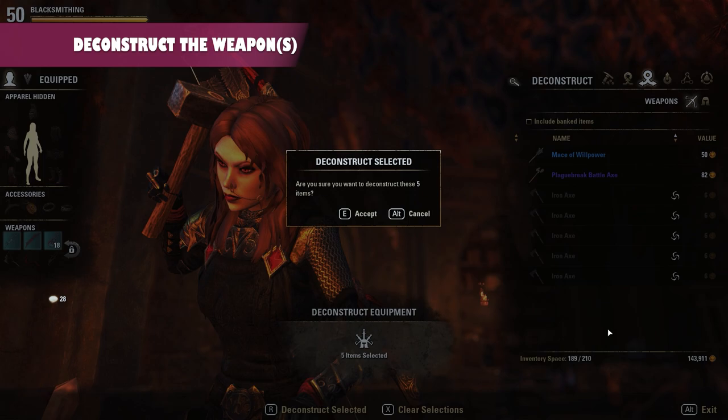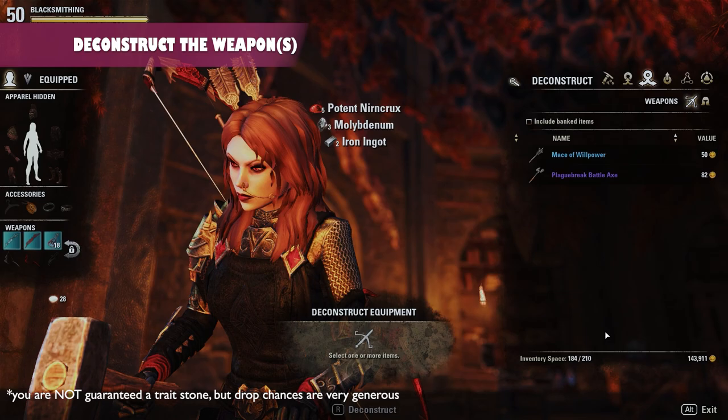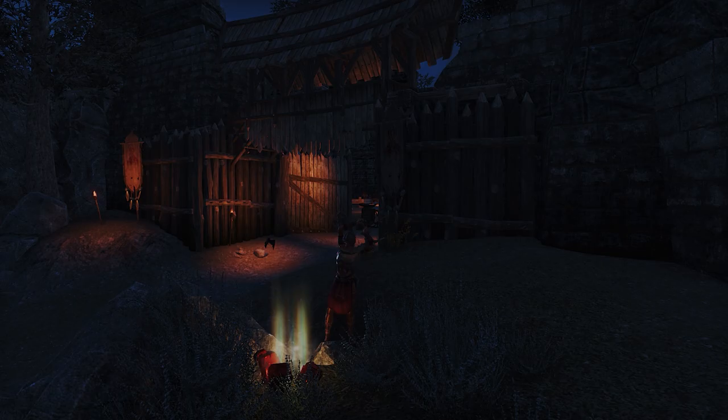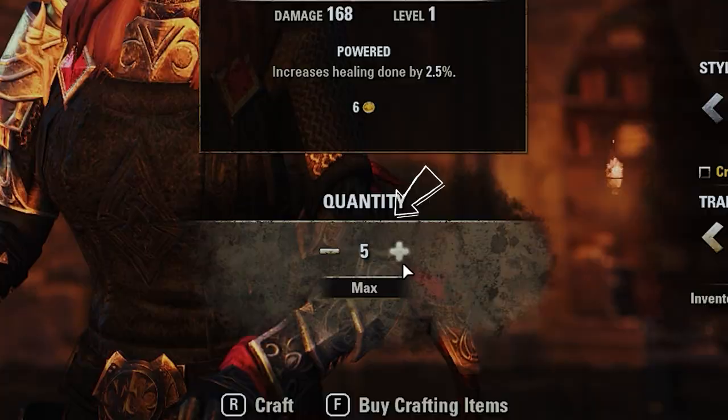You can then go ahead and deconstruct this weapon at the appropriate station to receive potent Nirnkruks — the most expensive trait stone in the game. You can normally get Nirnkruks from farming nodes in Kreglorn, and they're quite rare. This, coupled with the fact that Nirnhoned is a fairly desirable trait to use in a lot of ESO content, explains its significant price point.